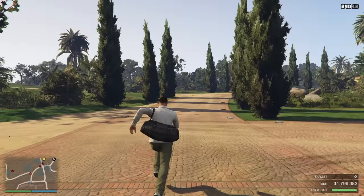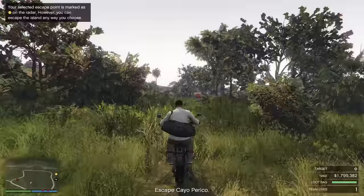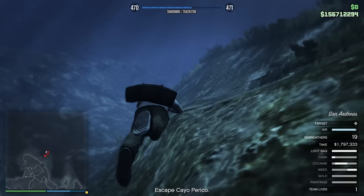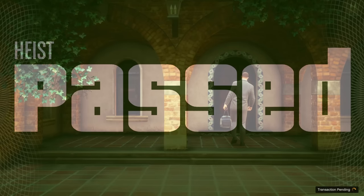Now it's time to escape the island. This guard standing here is the only guard that you need to kill this entire heist — shoot him in the back of the head and then steal his bike. Follow the path and launch yourself off the island by wheeling off the edge of the cliff and into the water. Once in the water, equip a rebreather and swim far out until the text at the bottom of the screen disappears. And like that, you have successfully finished the heist in just 10 minutes with the elite challenge.